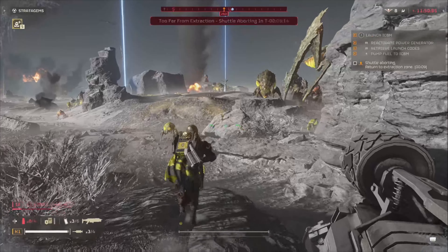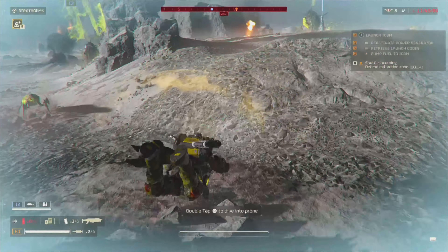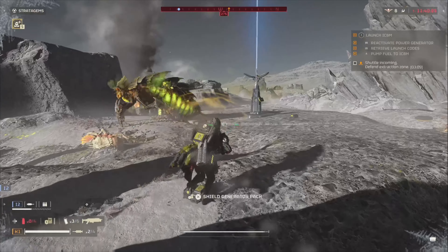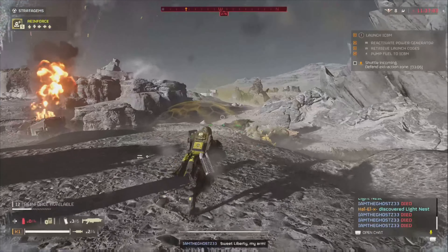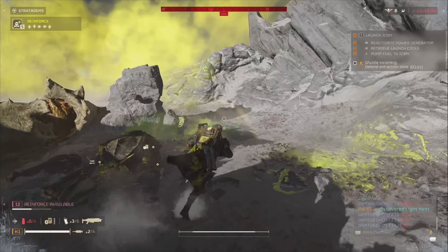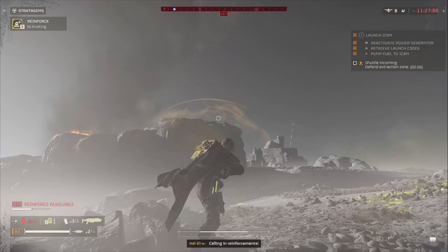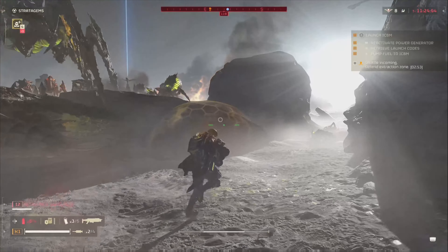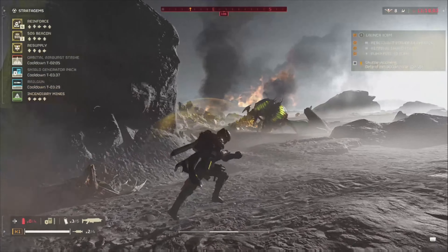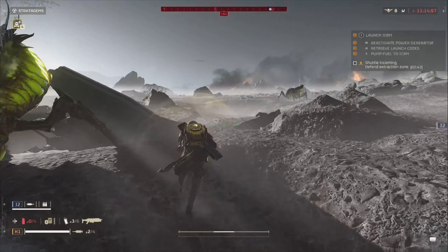The shield — instead of taking six seconds to come back when it breaks, it now comes back in 12 seconds. So good luck out there. You got an increased delay before recharging. Also, the 120mm and 380mm barrages both have increased duration and decreased spread. Yes, the spread — because it was terrible.